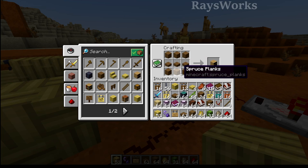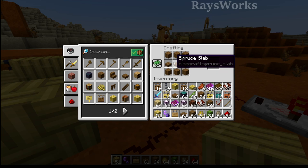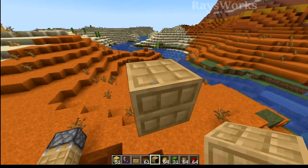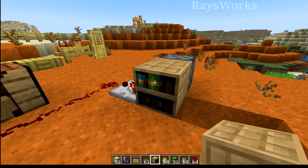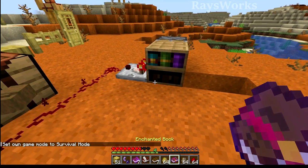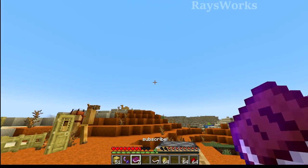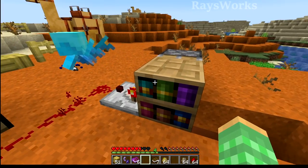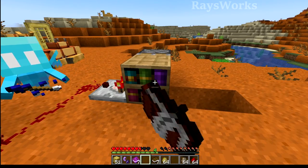Another thing you can do with wood now is build the new chiseled bookshelf. This is six planks and three slabs and produces one of them. When placed down it looks great and has some pretty cool textures on all sides. One side is the open shelf where you can place in books — four different types work including normal books, enchanted books, book and quills whether signed or unsigned, or written books. They always get placed in from top left down to the bottom right, and they can hold a total of six. When you right click they remove them in the same order.